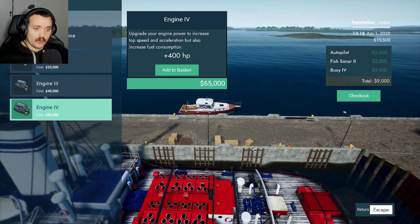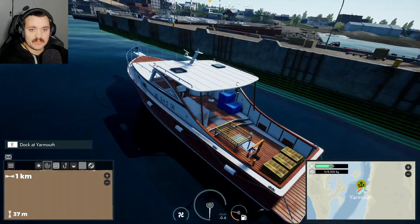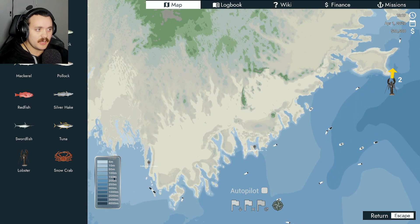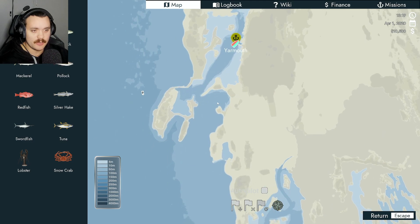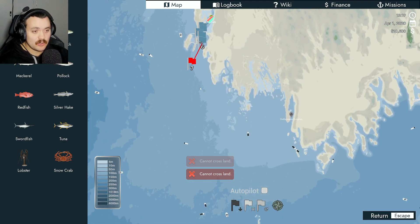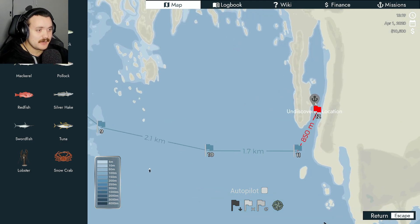We need to find out first where the lobsters are actually hiding. They're up and around here, so I reckon we'll just go straight to this point here and then go right in this cove because the lobsters do like the shallower water. As we go, we're going to try and discover a couple more of these ports because then we can tell exactly what places will buy the lobster for the most amount of money, which is of course something we want.